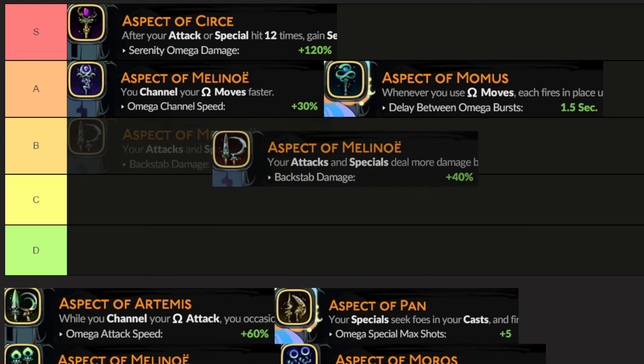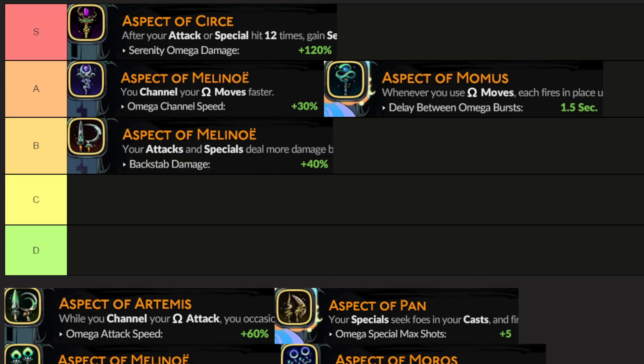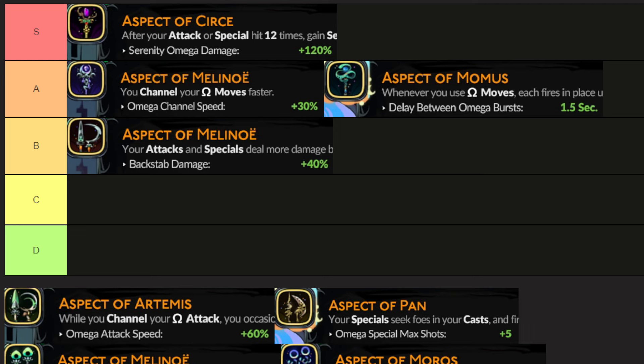The Sister Blades — Aspect of Mel I'm going to put in B tier. It doesn't do anything wrong per se, but I really don't like it. Backstab damage 40%, okay, but how often are you going to get backstabs unless you're really paying attention to it? I'd rather pay attention to all of the enemies and their attacks rather than trying to hit them in a specific position. I don't like this thing, but it's just my opinion. I just don't see it work that well in most builds.